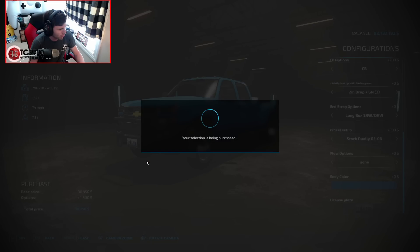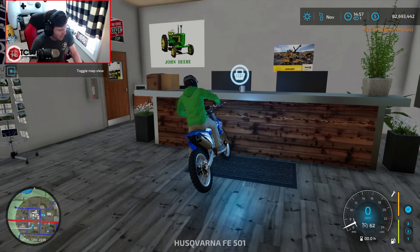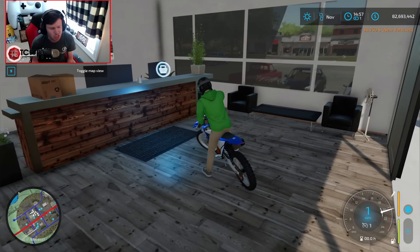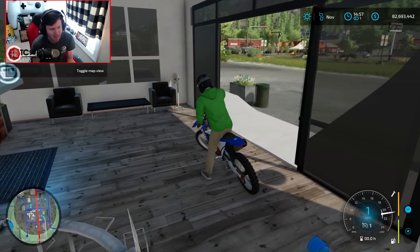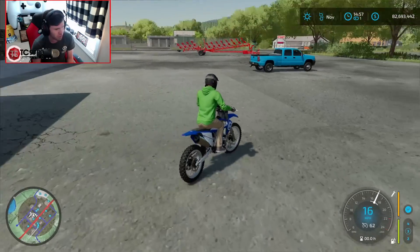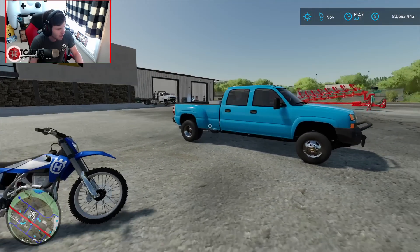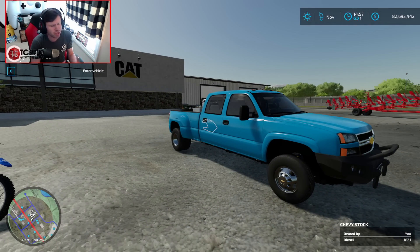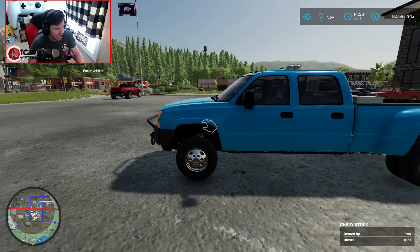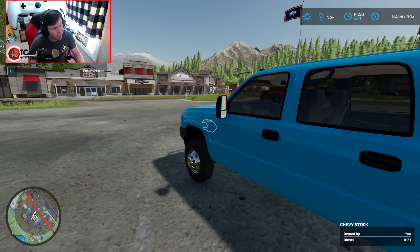We're going to go ahead and buy this thing now — yes, absolutely. Long bed dually truck. Don't worry about the fact that I left my dirt bike in the lobby. Let's go ahead and head outside. I love how those doors don't really get along very well with the heat of the exhaust. Dude, this thing is so nice — so sick. If you've been looking for a really good cat-eye Chevy mod in FS22, but one that's really well-representing of a stock one, this is definitely a truck you're going to need to look at.